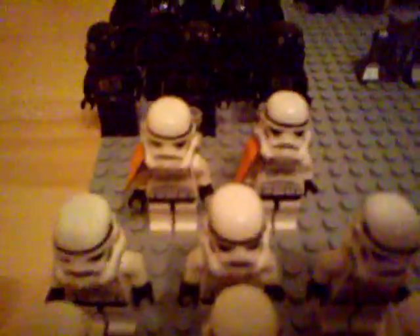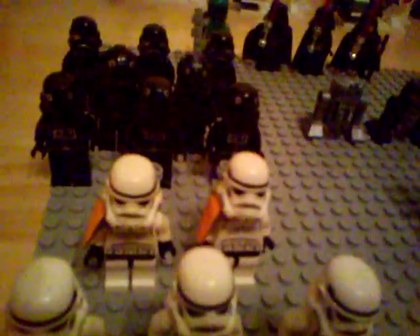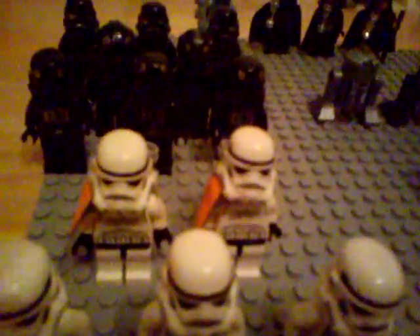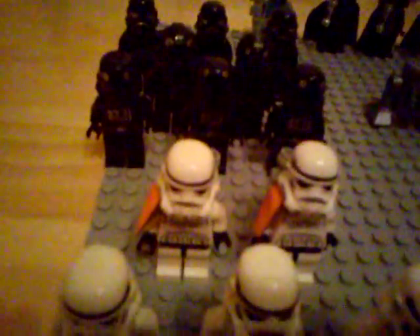We've also got two Sandtroopers, which came in the Imperial Landing Craft. I can't find my Imperial Landing Craft set — most of the pieces fell apart years ago, so all I've got left is the Sandtroopers. It came with two Sandtroopers, two Stormtroopers and a TIE Pilot. They come with orange pauldrons, and these backpacks that do come with any new Sandtroopers — they didn't back then, but I added them to make them look a bit more realistic and detailed.